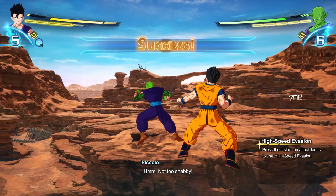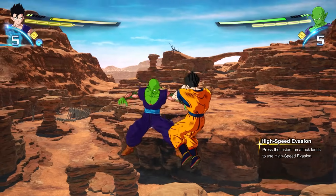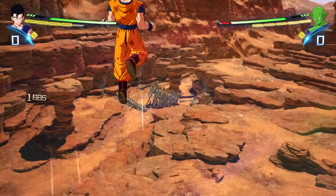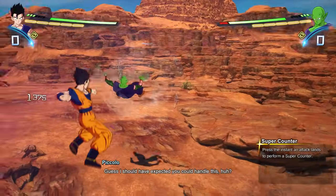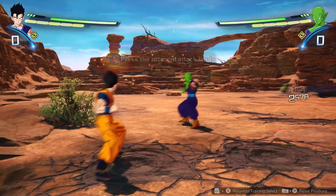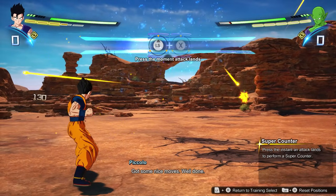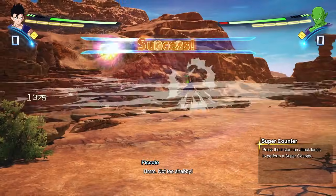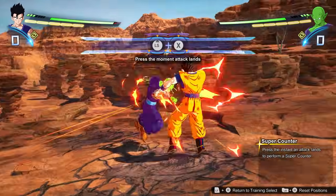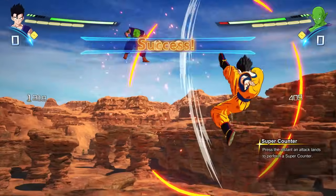High speed evasion counter is going to be really difficult when you're a beginner, but I still recommend going into in-game battle training and practicing it so you can familiarize yourself with it. You can't necessarily evade every single hit in a combo — some things are going to be unavoidable. We also have the super counter, which is definitely the hardest one. You want to avoid it while starting out, but check it out in battle training. You push up and a button to instantly counter an attack your opponent is doing. It doesn't cost skill points and you launch your own attack — it's super useful but probably the hardest thing in the game.